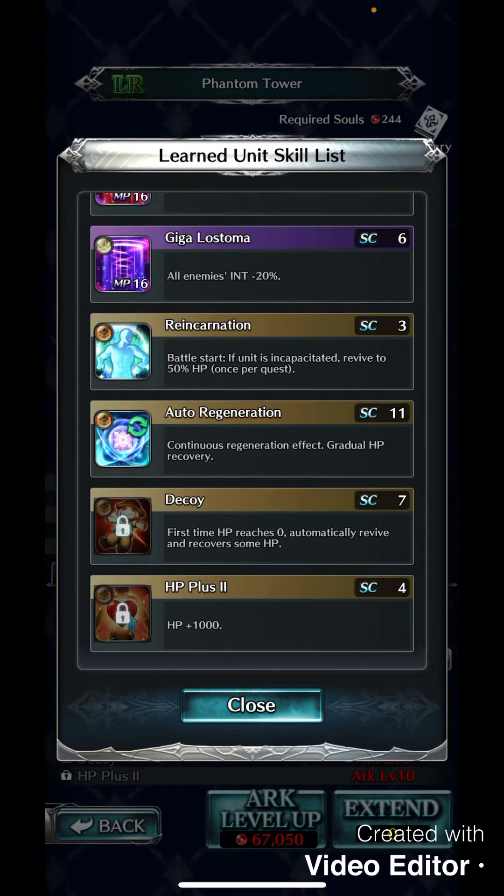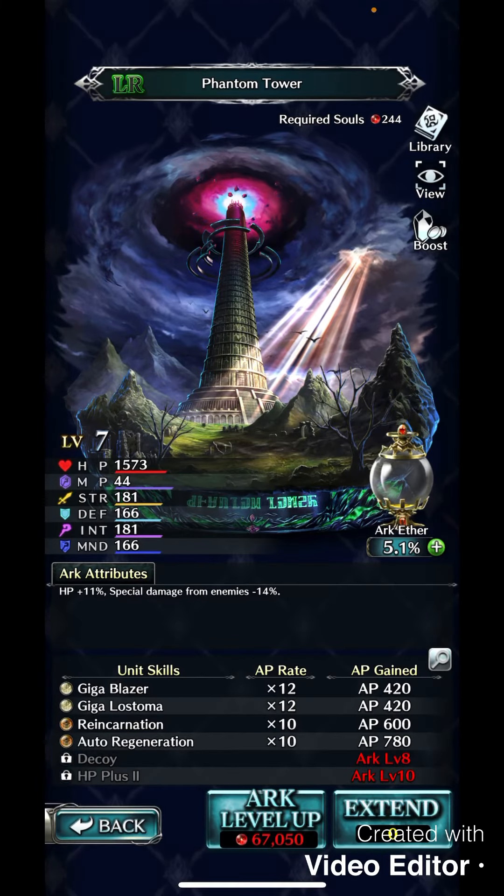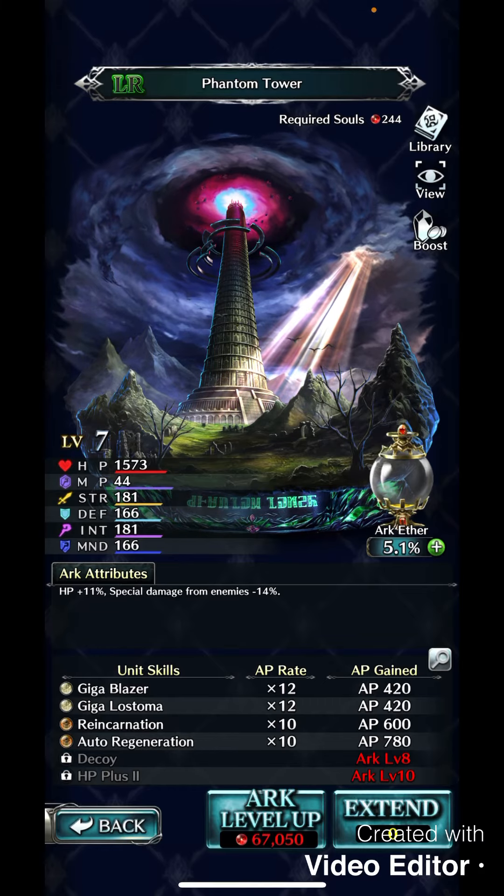One of the things I'm most excited for is the reincarnation skill — at battle start, if the unit is incapacitated, revive to 50 HP once per quest. The HP plus is also going to be a bonus for me. The skill cost is only four and for the reincarnation it's only three, so for the higher events that are coming out you'll be able to beat them with a little more ease.